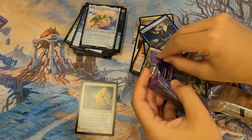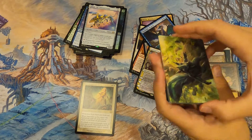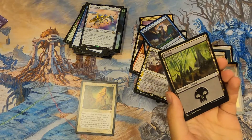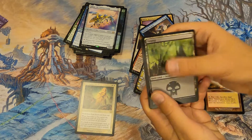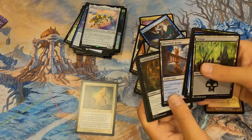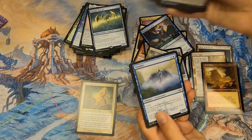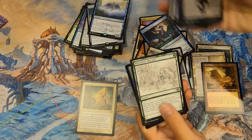Three packs left — I'm so pumped we got that one sick pack. The last box had four fetch lands but none were foil old border full art — still cash money though. Thought Monitor — I wonder where our fetch lands are. Well, I guess we got two.